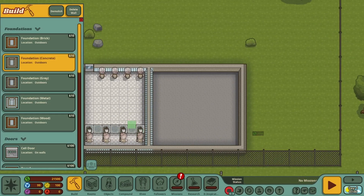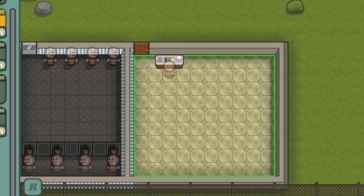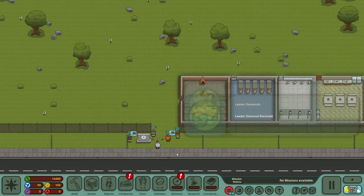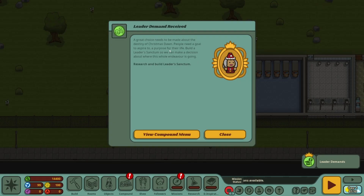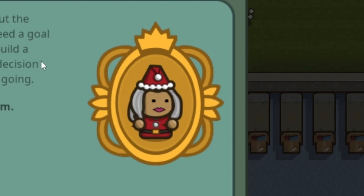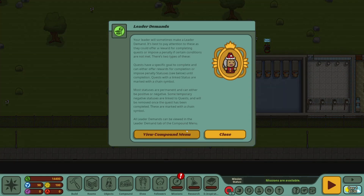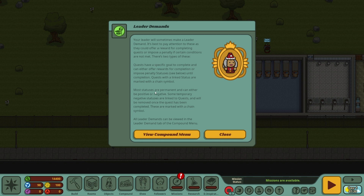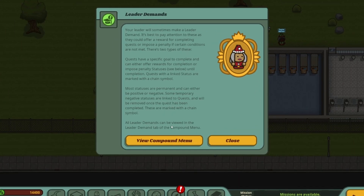Time for the canteen — our followers need somewhere to eat after all. Serving stations, tables, vending machines. Done. Oh, our first quest. No, it's just Carol telling us to decide where this thing is going. Nowhere — it's just a Christmas club and nothing else. There's a lot of overwhelming text for leader demands, so we're just going to ignore that for now and let things roll along.